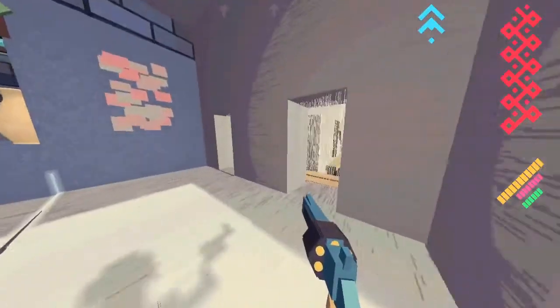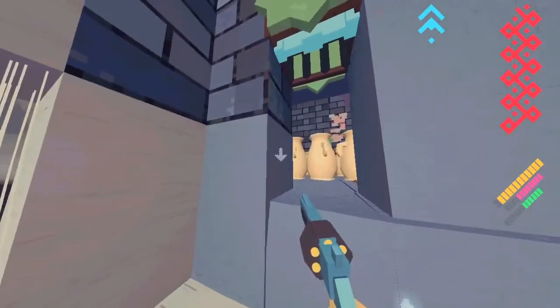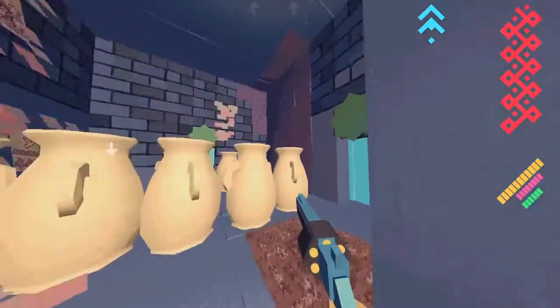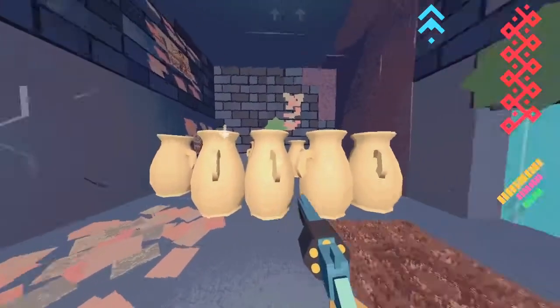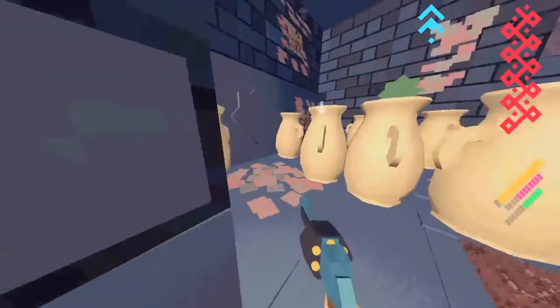Right off the bat, the first thing I do is I look for hypercells and weapon pickups. Now I happen to know these are kind of see-through. This is a trap room because it's got all these jugs — or urns — in it, and so I don't really have any incentive to enter that room right now.